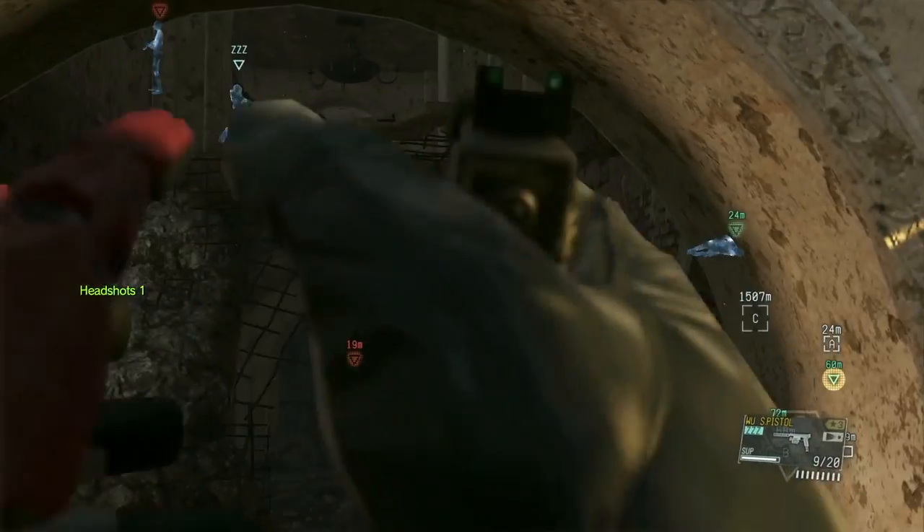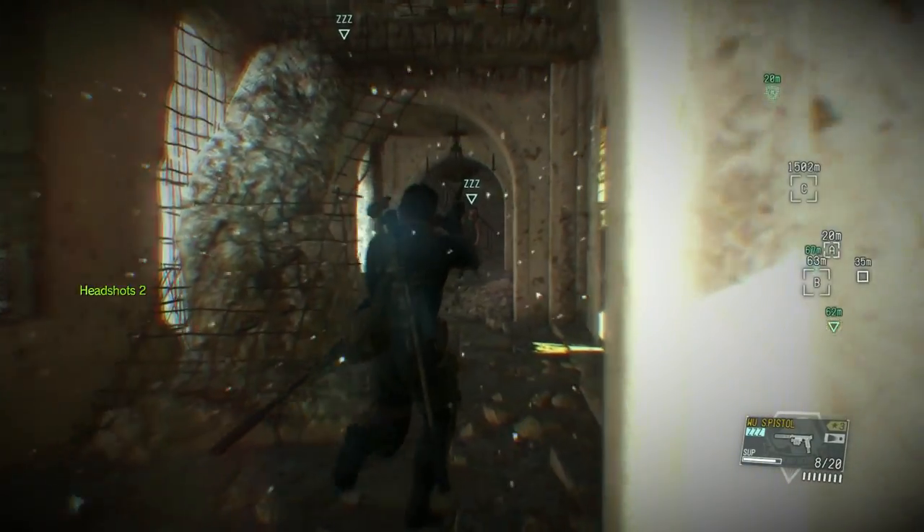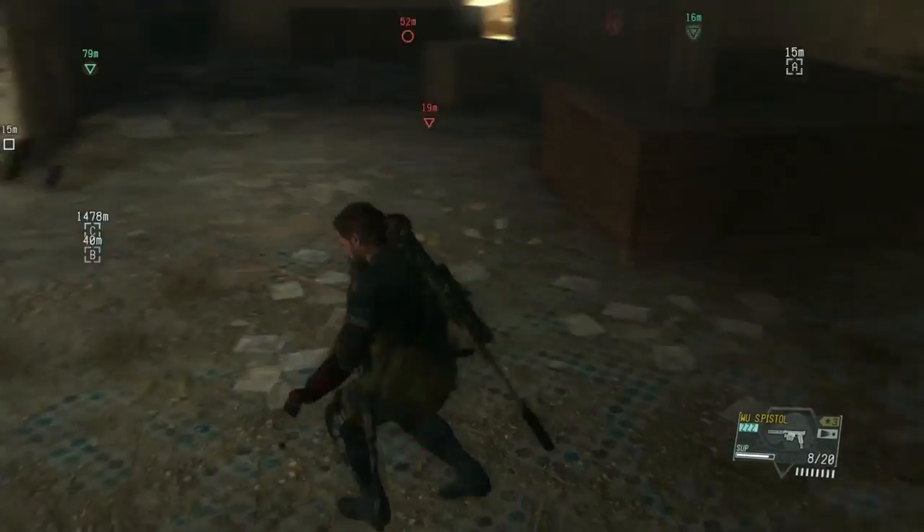If you take out one of these two guards at this point, it will alert the other one. I like taking out the top guy first and then the bottom guy — it just seems to be an easier way to do it.